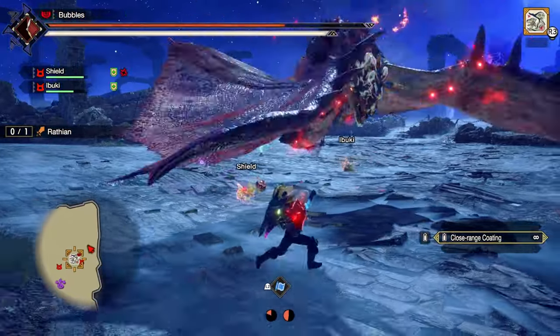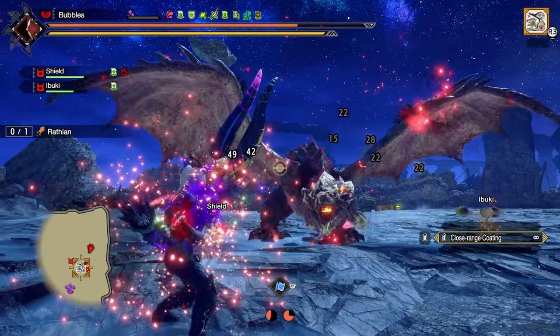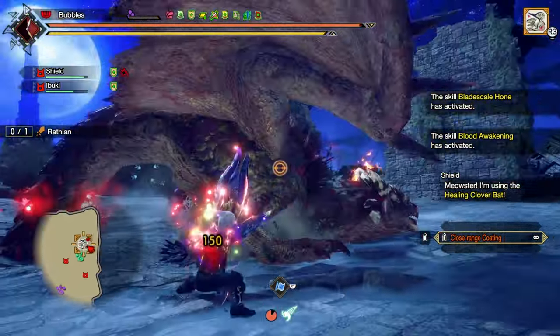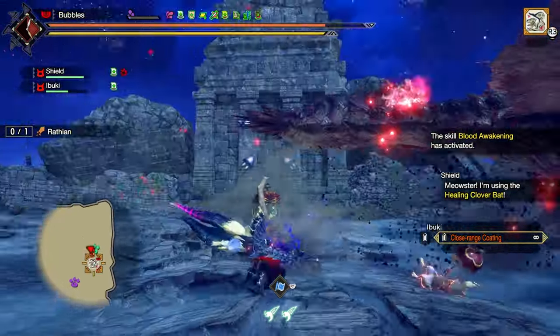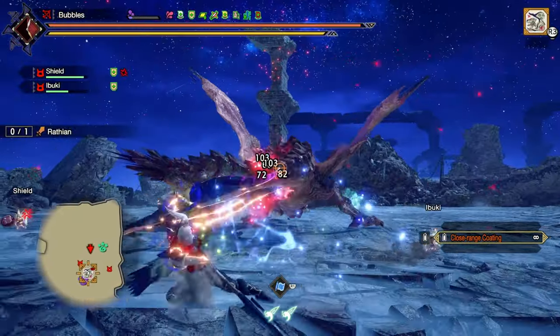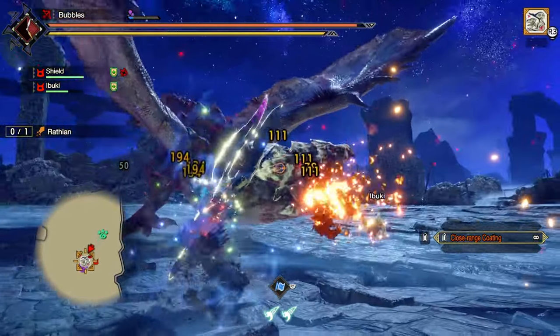I don't know why it's not doing my dodge input. Shoot the healing bat real quick. Some basic shots. You do lose quite a bit of damage, as you're seeing, by not using Spread instead. Because with this, you can easily hit her face with all five shots — I think it is — that a Spread bow gets. So you'd definitely rather use that on this fight.